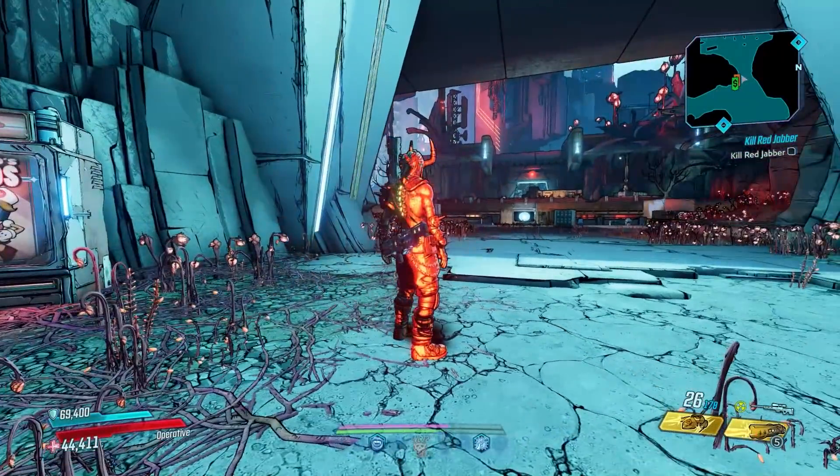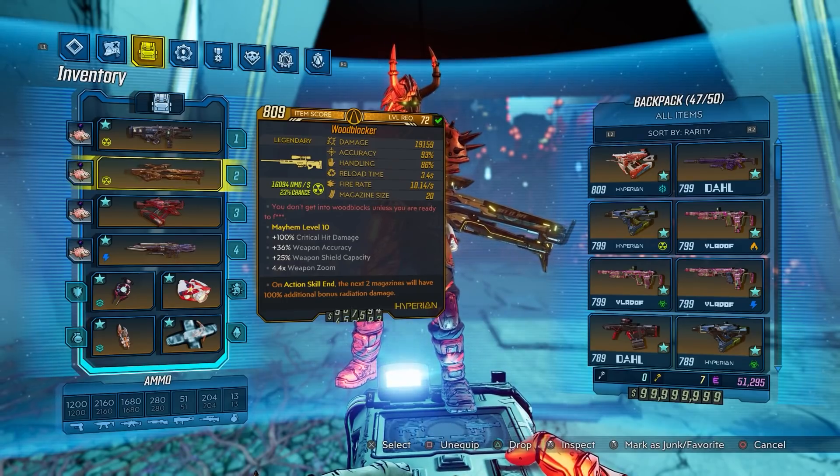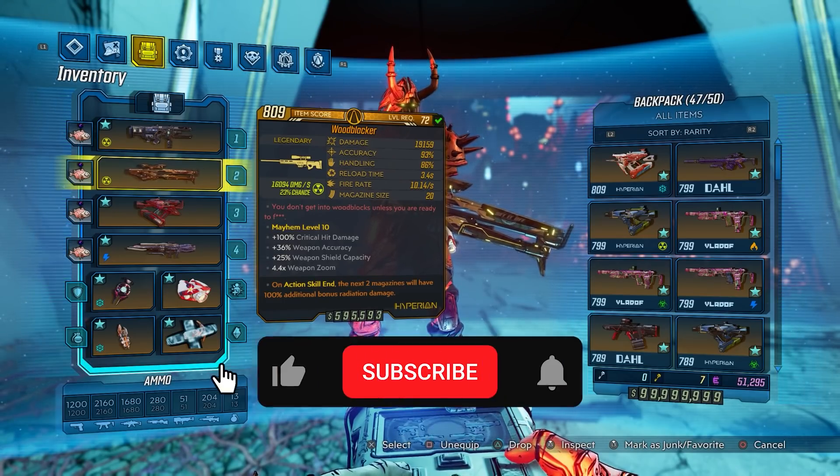What's going on guys, Killer Six back with another episode of 'This Gun Fucking Sucks,' and this time we're covering the much anticipated Wood Blocker. This gun has been in the game since launch and it's been bad since launch.